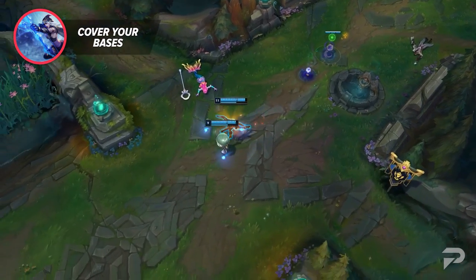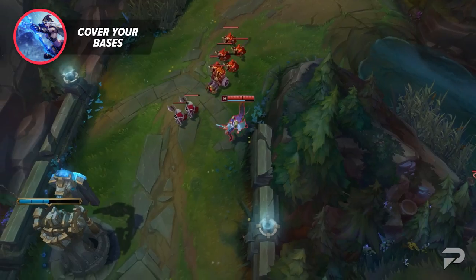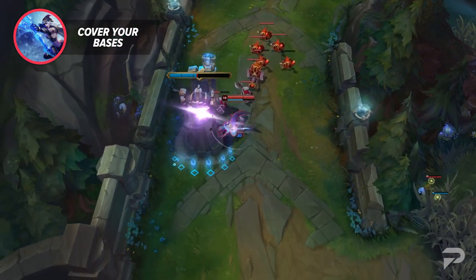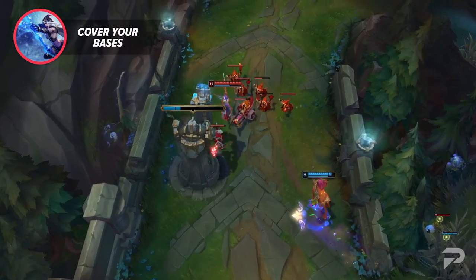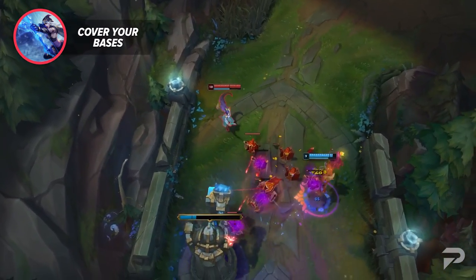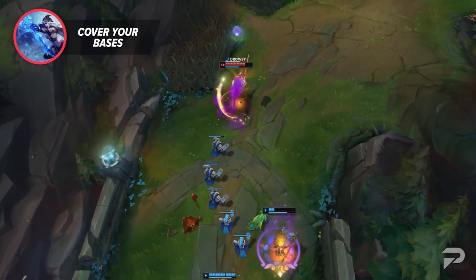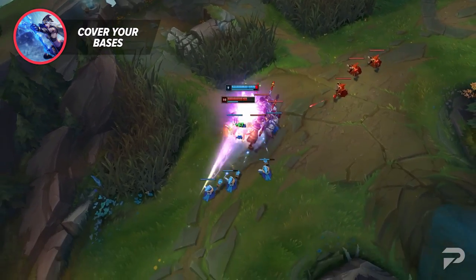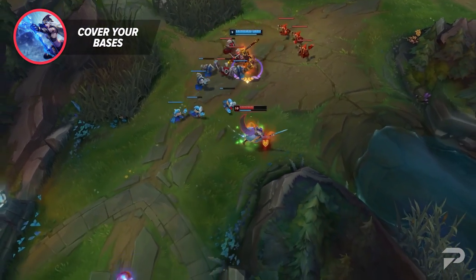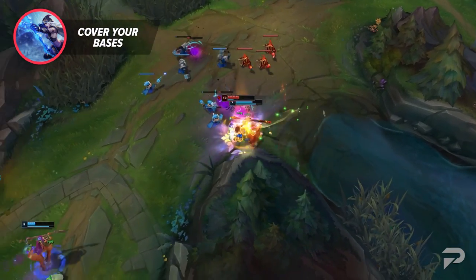Plenty of games get lost even when super ahead simply because a strong split pusher gets out of hand and totally takes over the game. Another more advanced checklist item is making sure you actually have a DPS champion on your team for teamfights. This is especially important if the enemy team has some beefy frontliners. Even if your team has multiple damage dealers, if they're all front-loaded champions like burst mages and assassins, you're never gonna get past beefy tanks and juggernauts. You may need to fill the role of being a tank breaker.